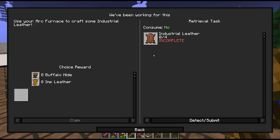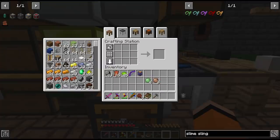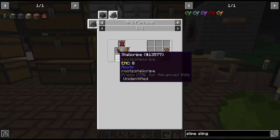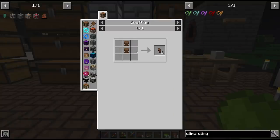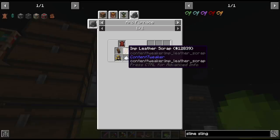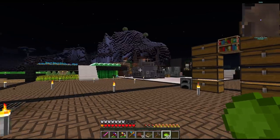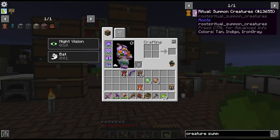Moving on to industrial leather. We need some treated leather, which we made earlier. To make the industrial type we need some sugar, some stalacripe, some buffalo hide and imp leather. The buffalo hide is made from the hides that drop from our buffaloes - we have half a stack. The stalacripe and sugar are no problem. However we do need imp leather, which drops from imps that spawn in the nether. In many hours I've been in the nether I've never seen an imp, so instead we're going to summon one.